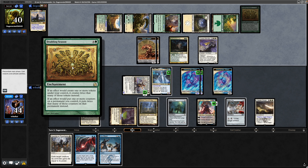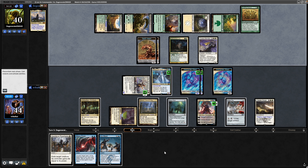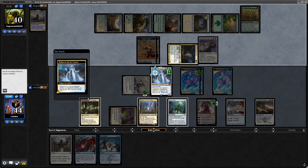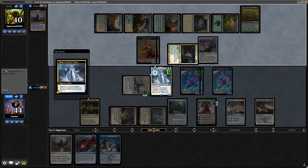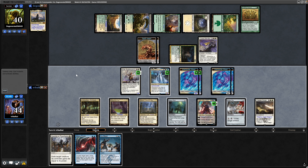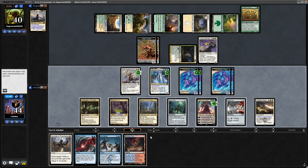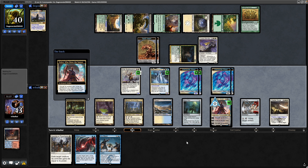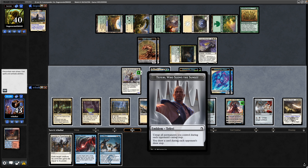Doubling Season means it cares about any effect. Forbidden Orchard is going to make two tokens under their control. Citadel Siege will tap down the Fleece Main Lion, and we'll put mana into Hilda to make another token. We'll try our best not to tap down the Forbidden Orchard. Crack the Scalding Tarn for Tundra straight away. And now I'm going to minus down on the Teferi to get the emblem — we untap everything during each of our opponent's untap steps and draw a card during their draw steps as well.